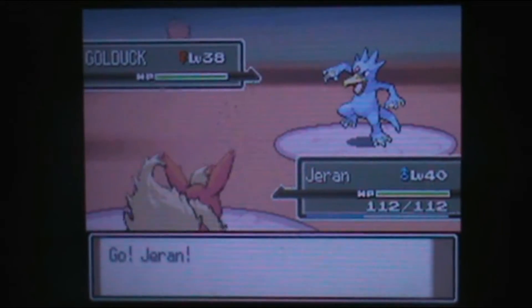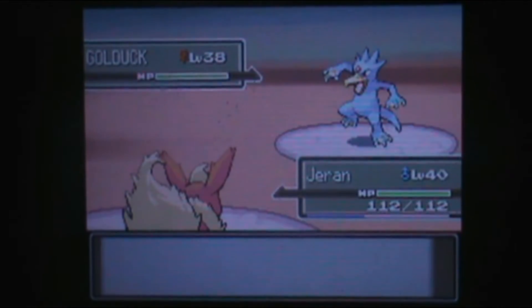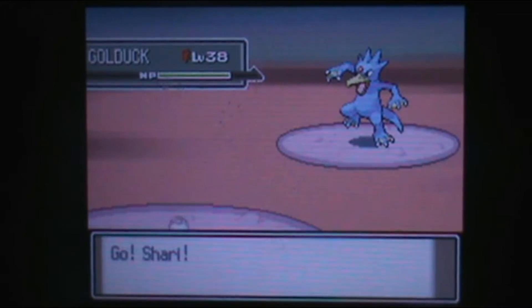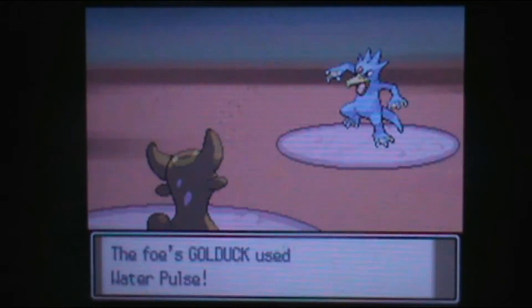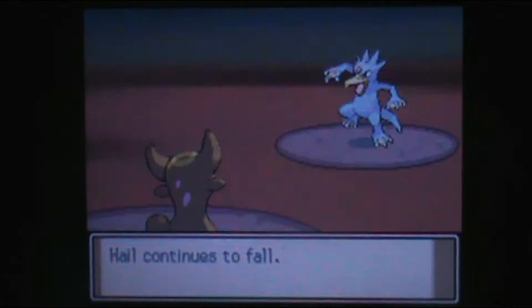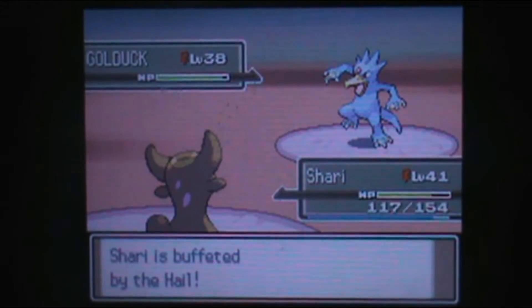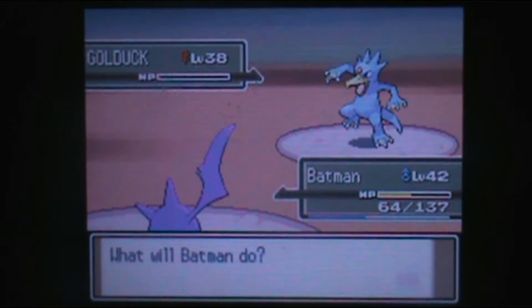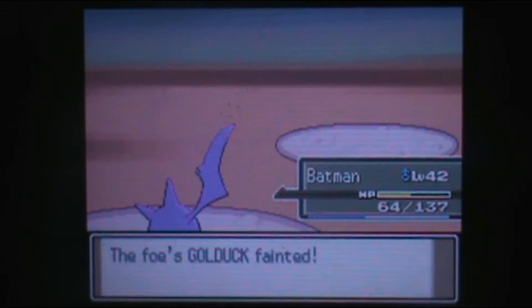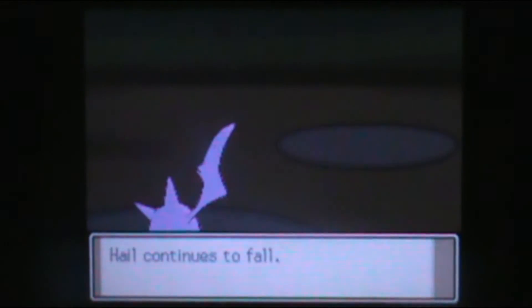The first one has a Golduck! I'm gonna have a field day — later. I probably could still win, but I'm going to switch to Shari and spam Hidden Power instead, because I don't have Torterra with me. And I really don't have any Electric Moves yet. I don't want to deal with Water Types. Hail continues to fall — I'm gonna take damage from that, of course.